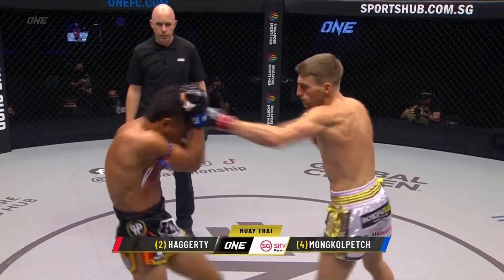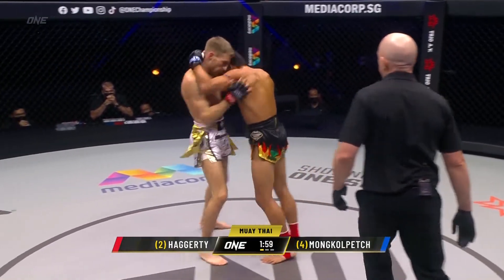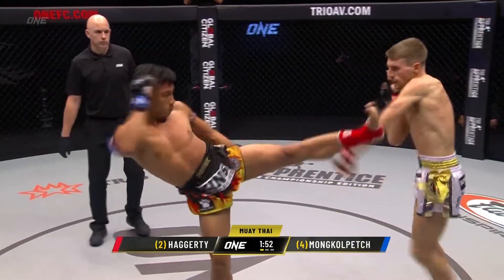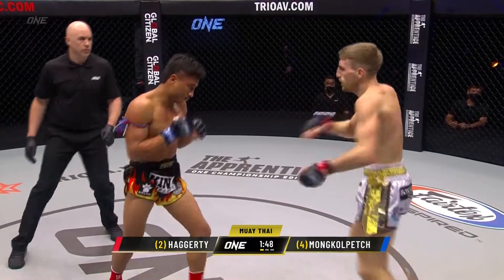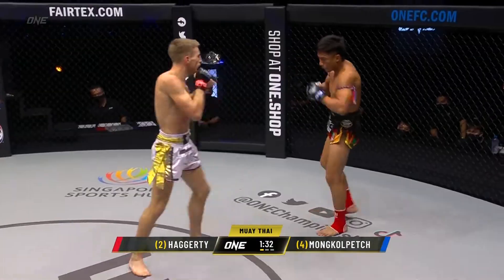Shoulders, Haggerty. Distance and throw those bows. This is where Monko Pet swinging wide out, there's the elbow. He's looking to really rock him up. The movement of Haggerty — he's never standing still, like a fencer, just throwing those hammers of elbow.